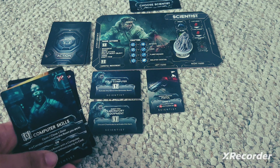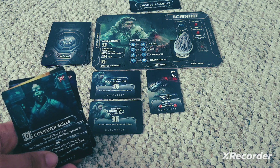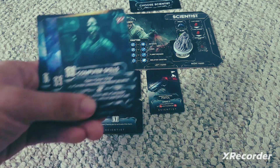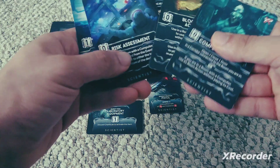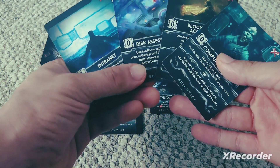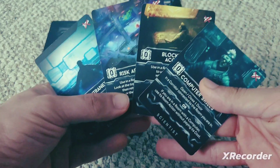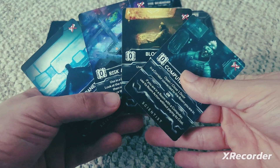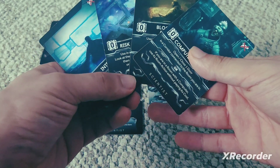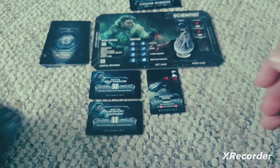Make sure all rooms with computers are fixed to maximize the Scientist. Importantly, all of these cards are non-combat. So if you're in a room with an alien, you are significantly hindered on what you can do as a Scientist.